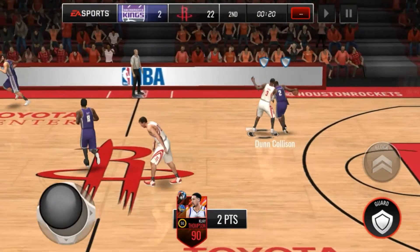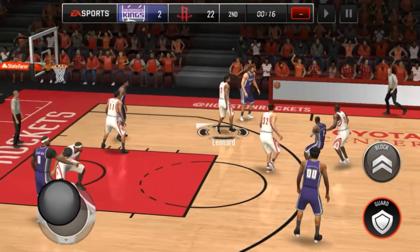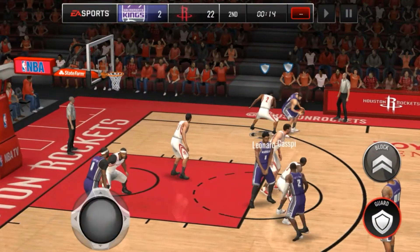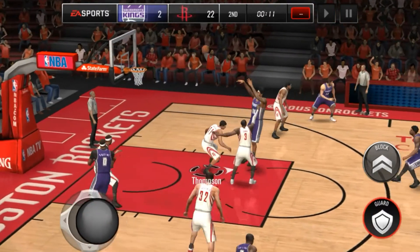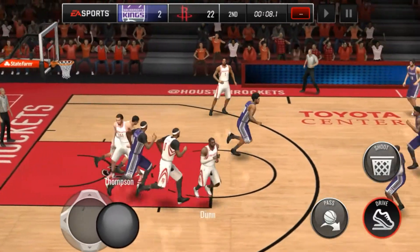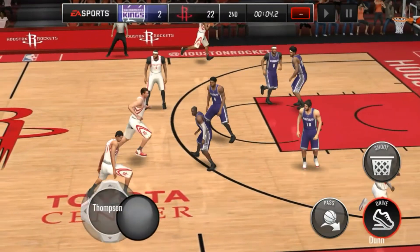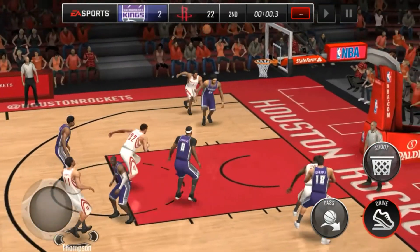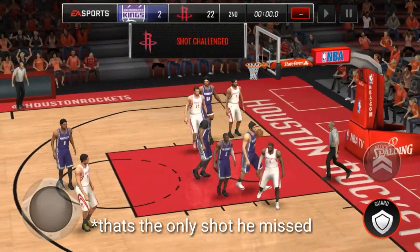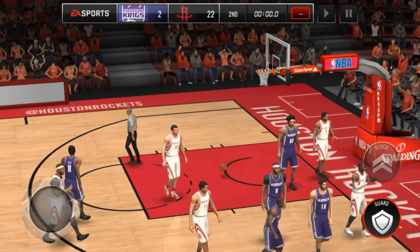Yo, this card is a glitch! We've scored 22 points in just two quarters. We probably can get more if we get the ball back. Can we get the steal? Come on. We gotta get the shot. Kawhi — okay, just let them score. Get the rebound. There we go, Klay Thompson with the rebound. Can we get a buzzer beater? Step it back — Klay Thompson. He finally missed. That's like 98% shooting. That was amazing.